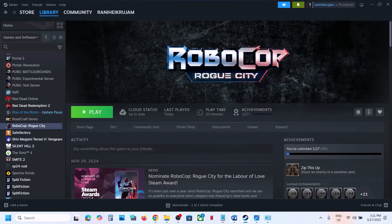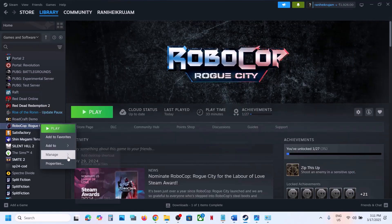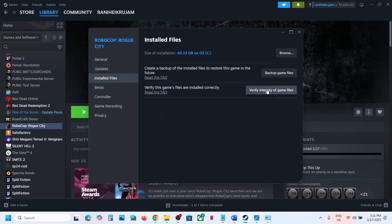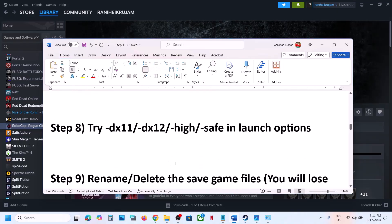Once the DirectX installation is done, you will see the Finish option. Click Finish, restart your computer, then launch the game and check. The next step is to verify the game files. Go to Steam, right-click on the game, select Properties, go to the Installed Files tab, and click Verify Integrity of Game Files. Once verification is 100% complete, launch the game and check.